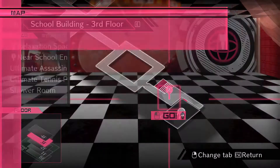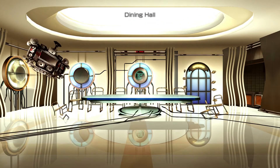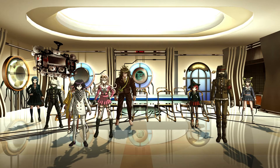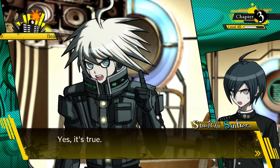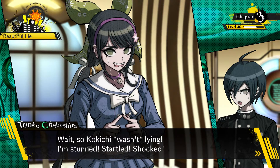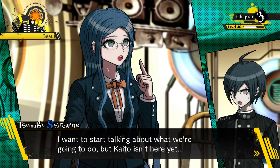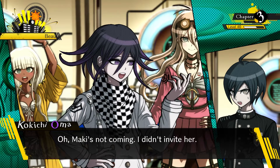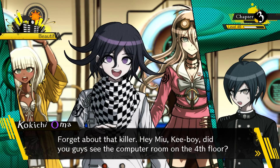Warp downstairs. Shuichi? Is it true that you found another flashback light? Yes, it's true. Wait, Soko Kitsi wasn't lying. I'm stunned, startled, shocked. I told you I wasn't lying. Good thing, too, because I don't want my pants on fire. I want to start talking about what we're going to do. But Kaito isn't here yet. Maki's not coming — I didn't invite her. Forget about that killer. Did you guys see the computer room on the fourth floor?